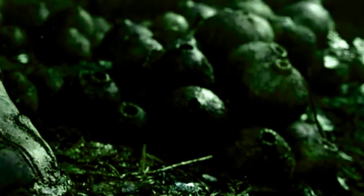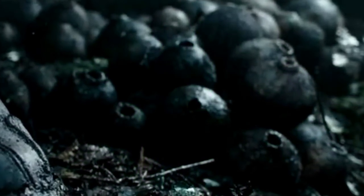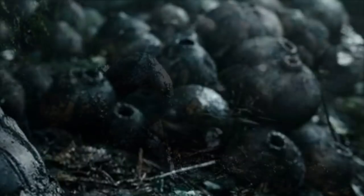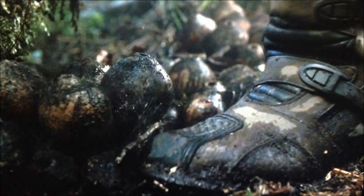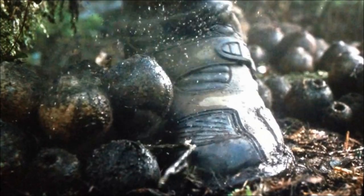The gestation for the neomorph begins with small egg sacs containing the accelerant pathogen, as found on planet 4 by the crew of the USCSS Covenant. Coated in what appears to be mold, the tiny ovioids — about the size of a bird's nest — release the pathogen once disturbed.